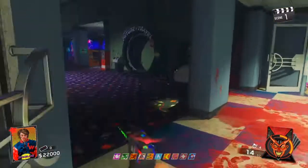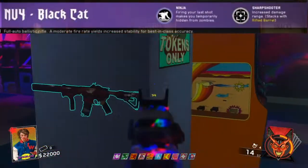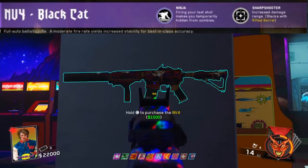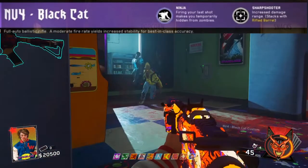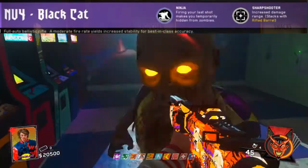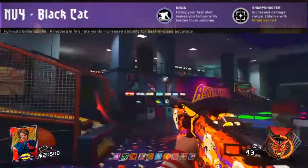The variant you need is for the MV4 - the new Halloween variant, which I'll post on screen right now. I can't remember the name off the top of my head, but you're going to need this variant because it basically allows you to be in god mode for 5 seconds when you reload this weapon.